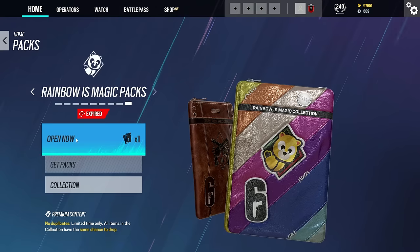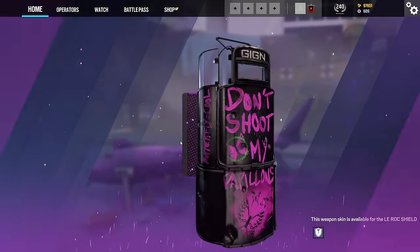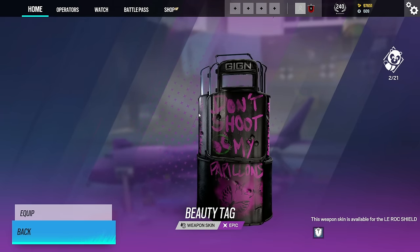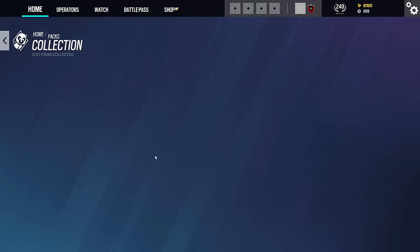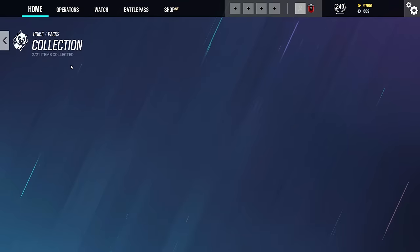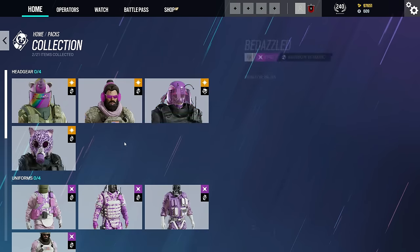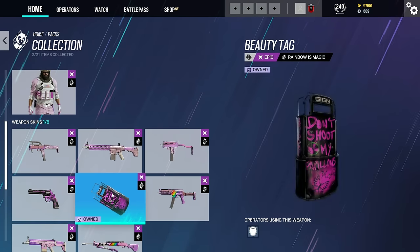Finally we have a Rainbow is Magic pack. We get a purple and we actually get the skin for Montang's shield. There's quite a cool little easter egg here as well — the shield says 'don't shoot my papillons.' If we look at the collection, Montang's headgear is butterflies, and 'papillons' is butterfly in French. So it means don't shoot my head because his head has butterflies on it. Which is quite a funny little thing to put on the shield.